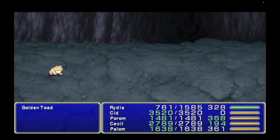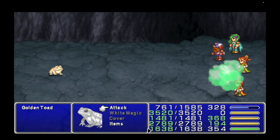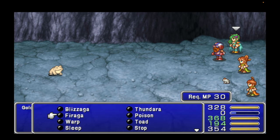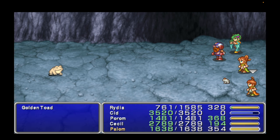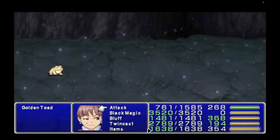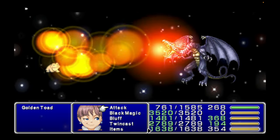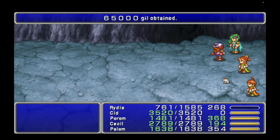The Golden Toad, by the way, has 7,777 HP. I didn't kill it? Most of the time you're going to have to use it twice. Its defense is 255 and it's resistant to most magic attacks, but Bahamut will take it down. So two Bahamuts should do the trick. I could have killed it on one shot, but anyways, there you go. We got him!